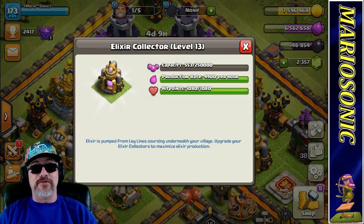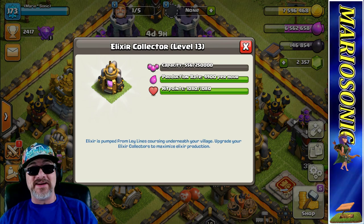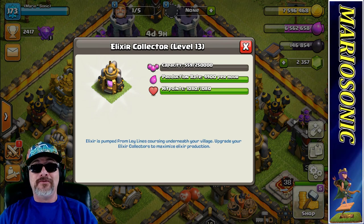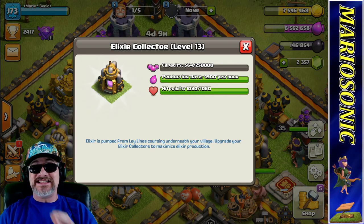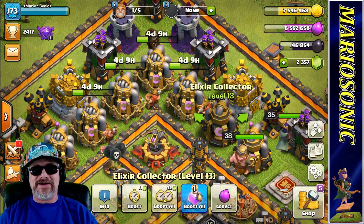Let's go into the info on the ones that are already done. Wow — $4,900 per hour. This is craziness. This is madness. Wow, what's going on here?